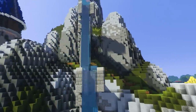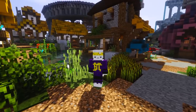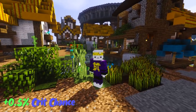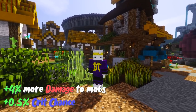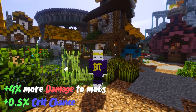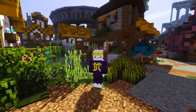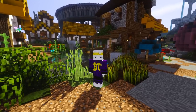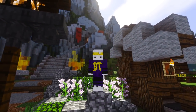The combat skill, unlike fishing and enchanting for example, is a skill that's been farmable in numerous different ways. It grants you 0.5% crit chance for every level that you increase on it, as well as a growing amount of extra damage against mobs. Here's a quick list of things you would want to prepare before actually starting to grind.